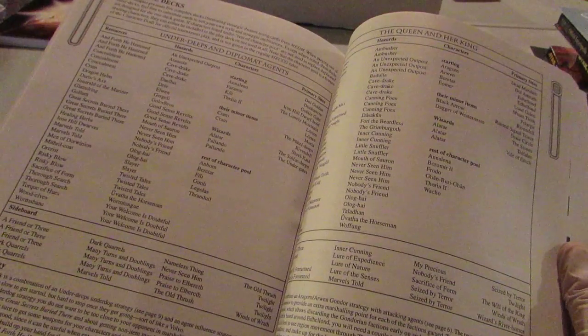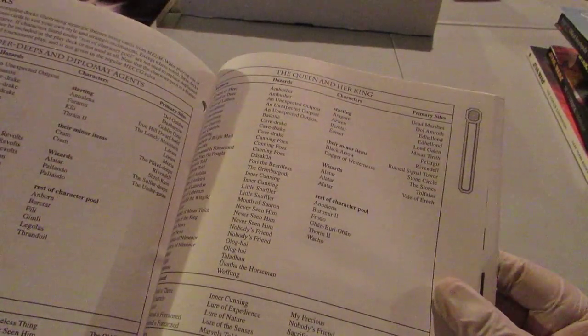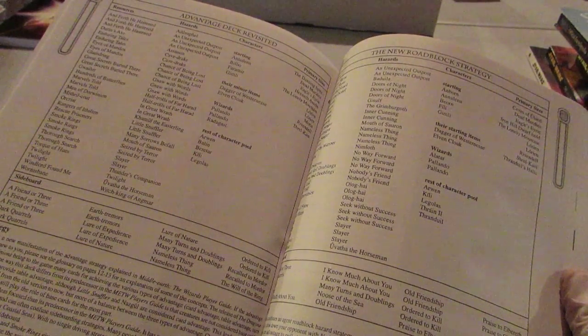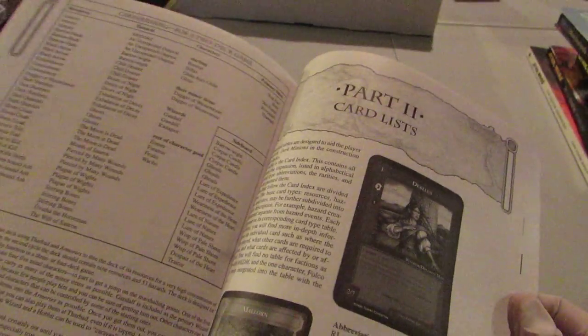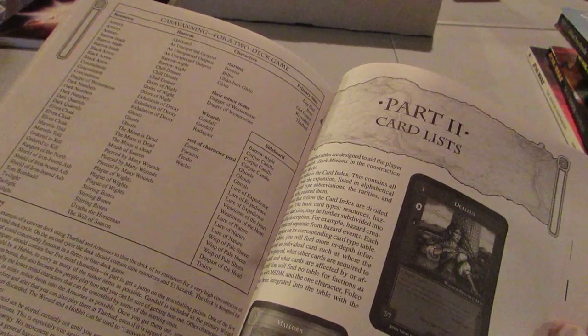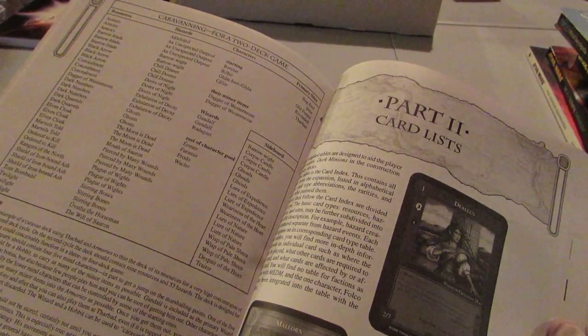This has actual decks, which I think is so cool. It has under deeps and diplomatic agents, the queen and her king deck, advantage deck revisited, and new roadblock strategy. If you remember the Wizard's Player's Guide, it had a roadblock and different advantage decks — well these are updates to those with the new set. I don't have the Dragon's companion Player's Guide anymore, but it also had this same sort of thing.